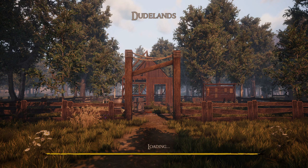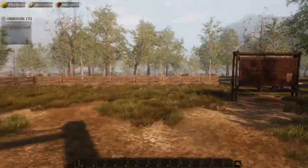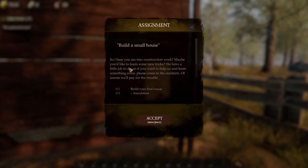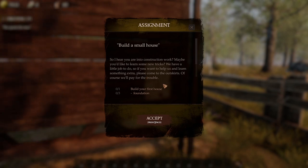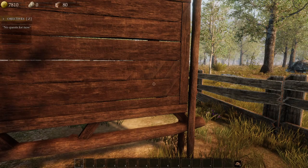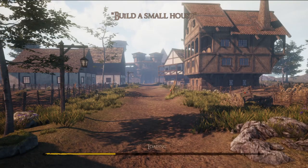This is pretty cool. No quests for now. Build a small house! 'So I hear you're into construction work — maybe you'd like to learn some new tricks. We have a little job to do, so if you want to help us and learn something extra, please come to the outskirts. Of course we'll pay you for the trouble.' We'll go build a house — we'll get 3k for it. Let's go — smashing these missions out.